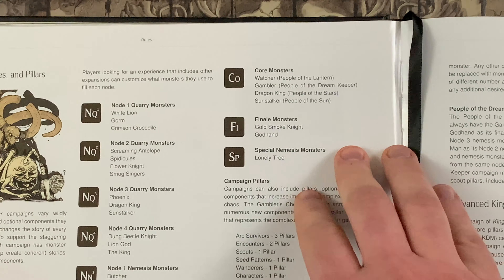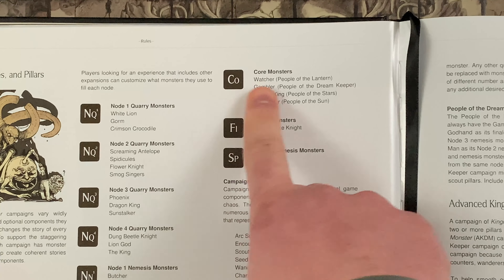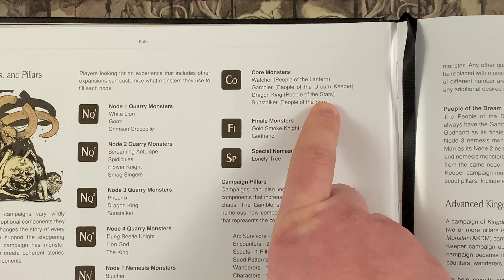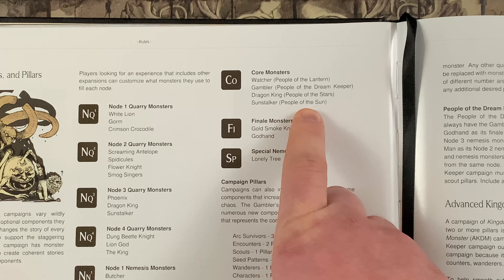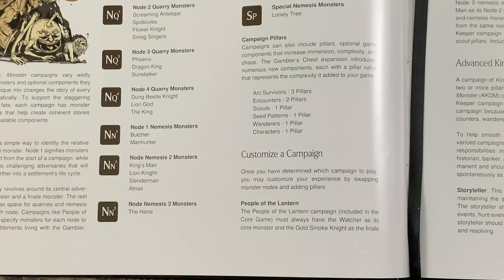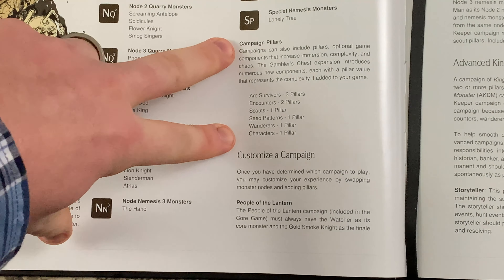Currently there are four core monsters: the Watcher for People of the Lantern, the Gambler for People of the Dream Keeper, the Dragon King for People of the Stars, and the Sun Stalker for People of the Sun. There are only two finale monsters currently. This page of the rules also shows you the campaign pillars.